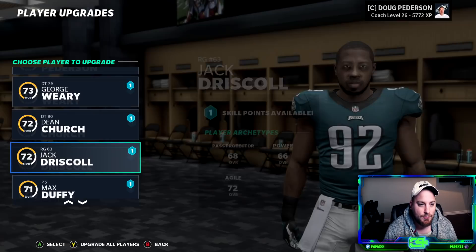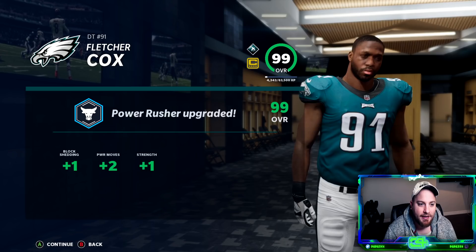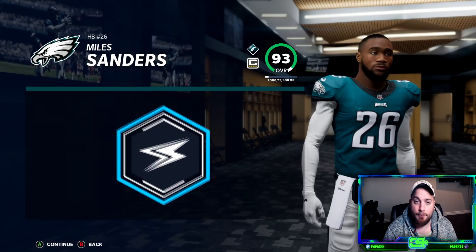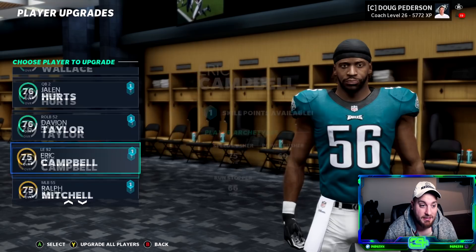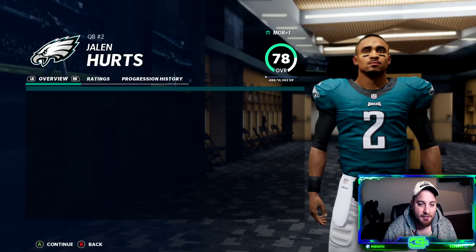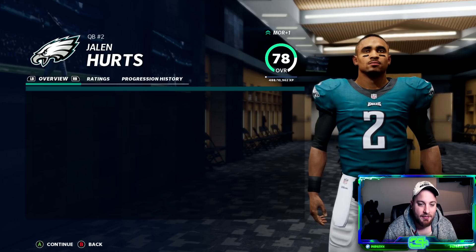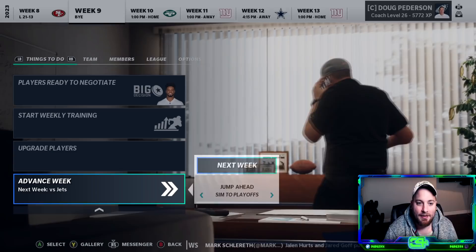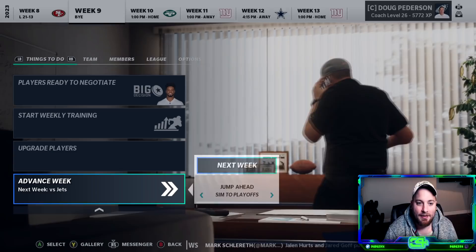Let's welcome Fletcher Cox back to the 99 club where he belongs — absolute monster. We have a skill upgrade for Miles Sanders to 93. Looking at Jalen Hurts — last time I spent on the Improvisor he went to 76. I want to keep him in the scrambler, even though it's not a scheme fit, because we really throw on the run every time I've been able to play with him. Maddox is back from injury, but we lose to the 49ers going into the bye week.